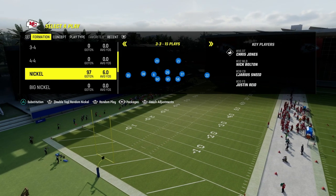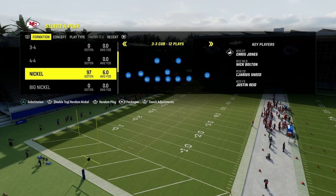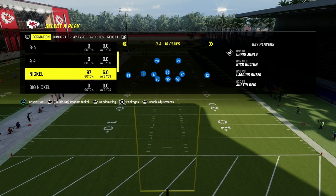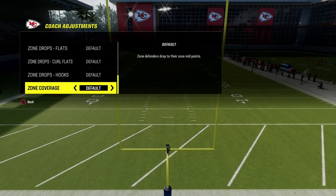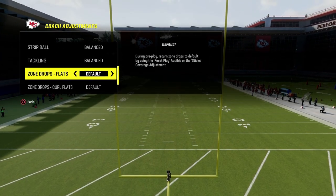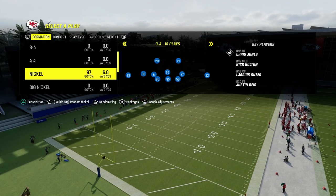The defense comes out of the 3-3 cup, and we're going to be using some unique coverage adjustments that really come out of the nickel 3-3. This is why we want to be in the 46 playbook. The only coaching adjustment I would recommend: the main one is zone coverage to match. And then I like to put option defense to conservative, ball in air defense to play ball — it's going to help you catch more interceptions.